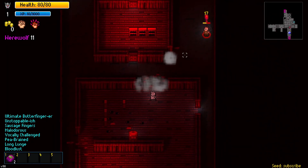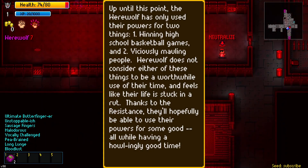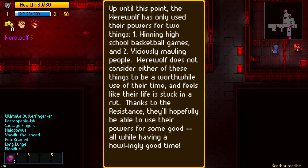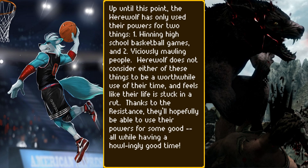As for your character's backstory, it reads: Up until this point, the werewolf has only used the powers for two things — winning high school basketball games, and two, viciously mauling people. The werewolf does not consider either of these things to be a worthwhile use of their time, and feels like their life is stuck in a rut. Thanks to the resistance, they'll hopefully be able to use their powers for some good.